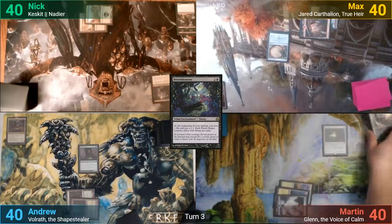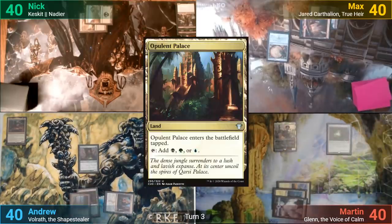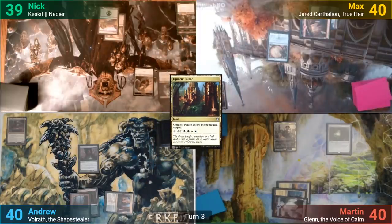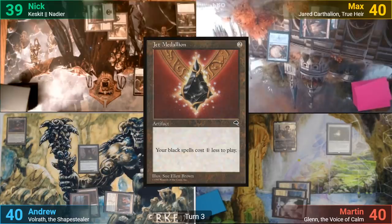Martin plays an Island for turn and out comes Glen, the Voice of Calm. I play a tapped Opulent Palace, passing. Nick gains a Fairy Rogue on his upkeep and loses one to Bitter Blossom. He draws for turn, plays a Swamp, and two mana gets him a Jet Medallion, and he passes turn.